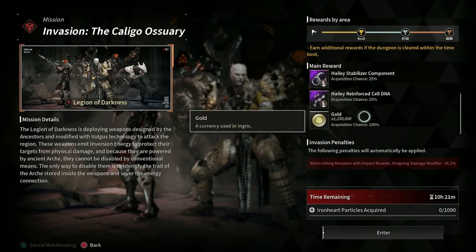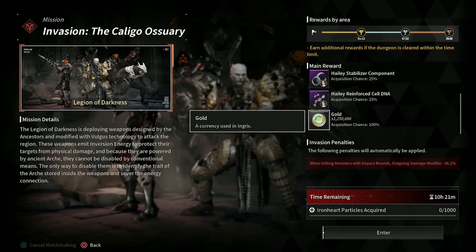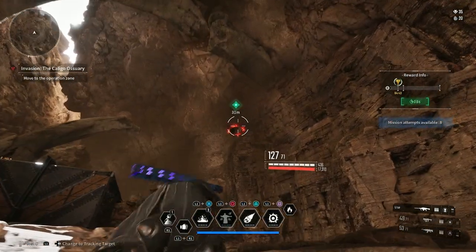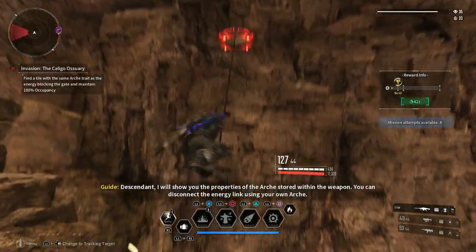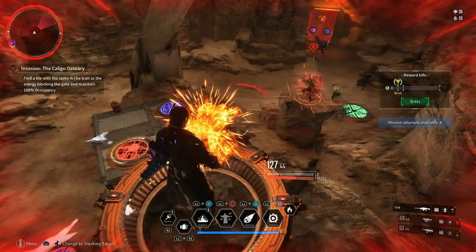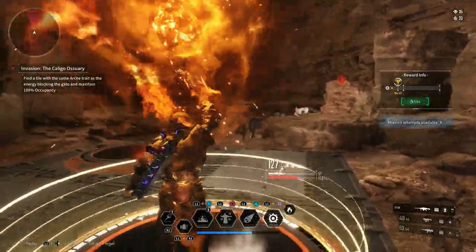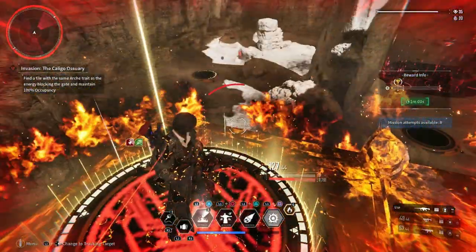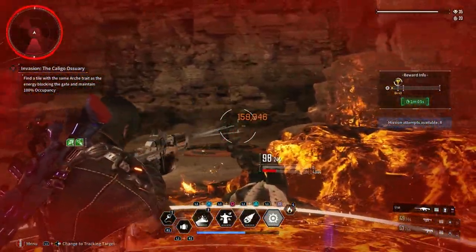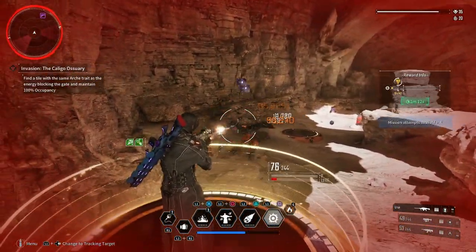Next up we have the Legion of Darkness, and these missions have colored pads as the primary mission objective. You're going to enter the mission area and see a floating platform — it'll direct you up to it. Once you're standing on the floating platform, you can see all of the colored pads on the floor and their colors, as well as the door. The door is going to have three symbols on it, and you need to go stand on the appropriate colored pads to light them up. Stand on each pad for a little bit of time and it'll light up; once all three are lit up, the enemies will despawn and the door will open.